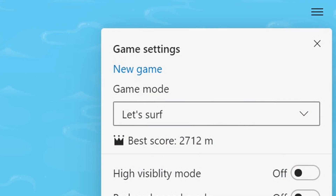The most Ski Free of the modes is Let's Surf, where you surf the world's filthiest ocean while trying to evade the tentacles of a purple sea monster. You have hearts and energy, and you'll have to evade the obstacles for as long as you can. You start the game in Let's Surf mode, but you can change modes by going to the settings menu in the top right corner.